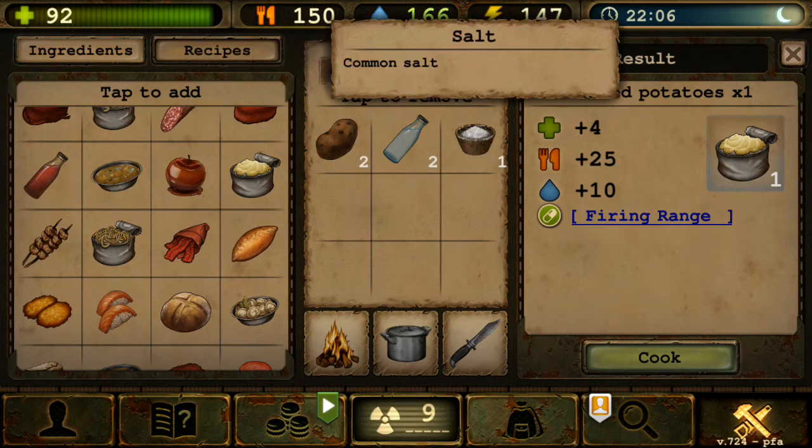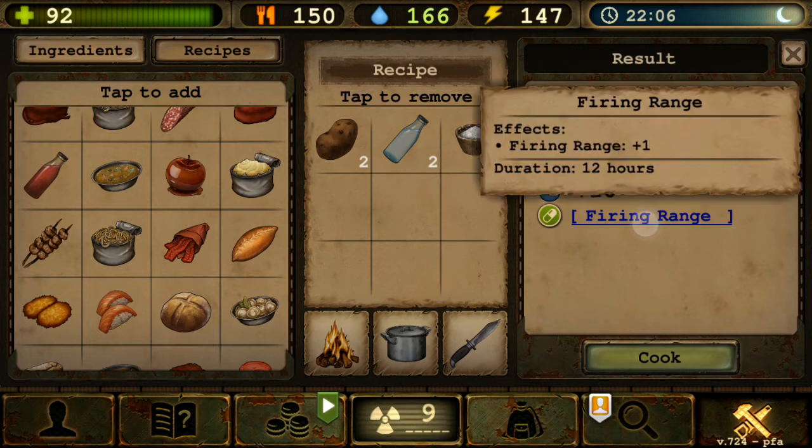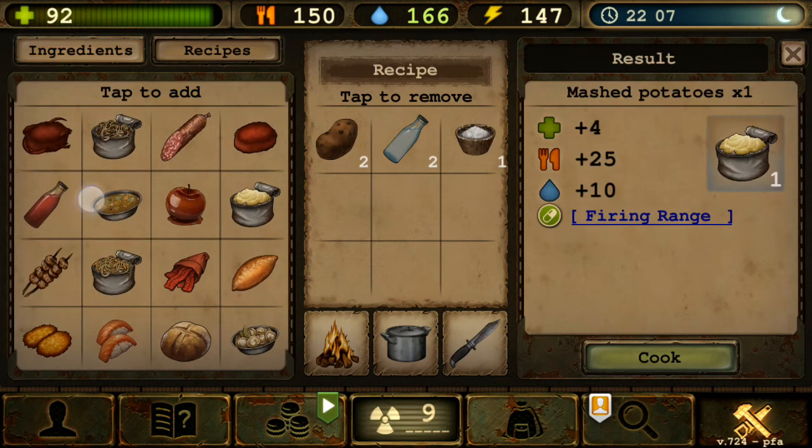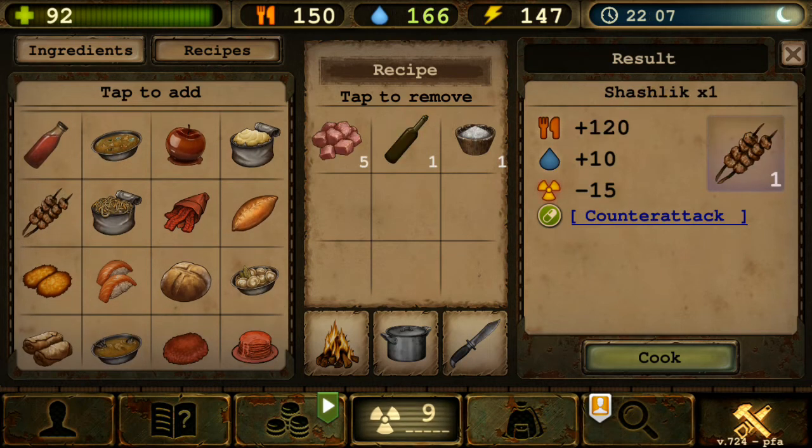Next is Mashed Potato — two potatoes, two clean water, one salt — gives you one mashed potato and the Firing Range buff, which is actually great. If you don't have high range perks, this is very useful. This is one of the food combo items I like, and we'll explain the full combo later.